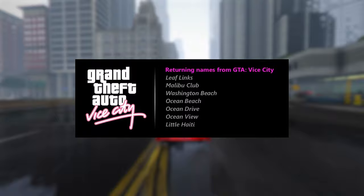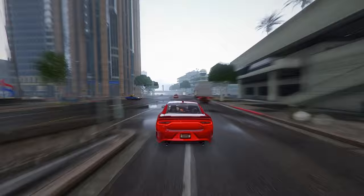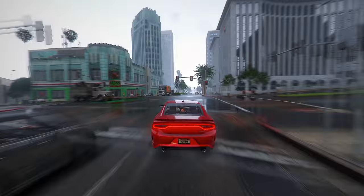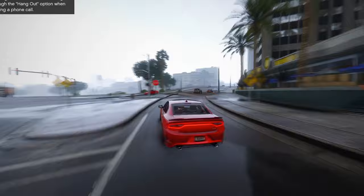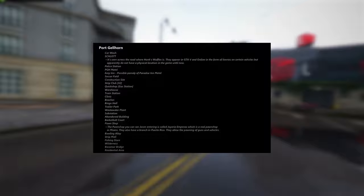Leaflinks, Malibu Club, Washington Beach, Ocean Beach, Ocean Drive, Ocean View, and Little Haiti are just a few examples of beloved spots players will once again encounter in the immersive world of GTA 6. It's a poignant journey back in time as we rediscover these iconic locations, now reimagined and seamlessly integrated into the GTA 6 map. Among the extensive list of locations, the Jack of Seas nightclub takes center stage, having made appearances in both the official trailer and the leaks from 2022.